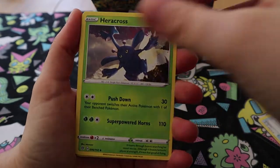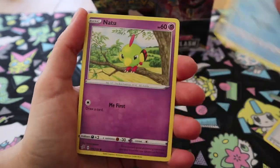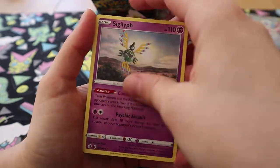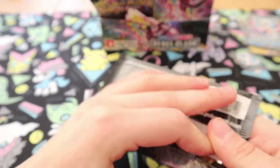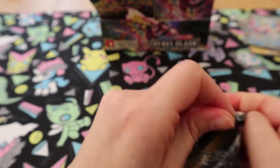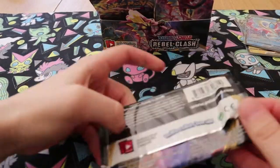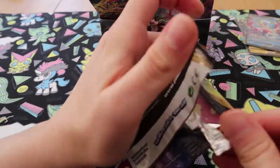Morpeko, Scoopup Net, Heracross, Grubbin, Wingull, Natu, Barbaracle, Squawkabilly, Reverse Oranguru, and a Sigiliph. Where are my good cards? Like I said, I've not seen any other booster box openings — I've usually seen a couple before we do our own.